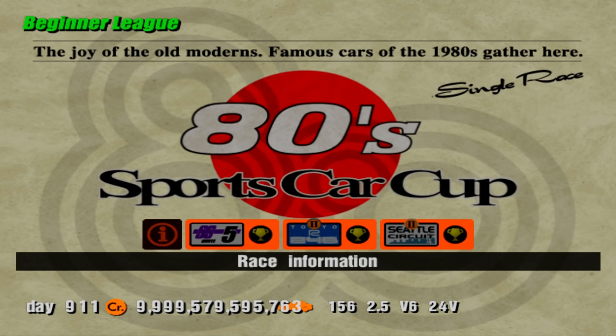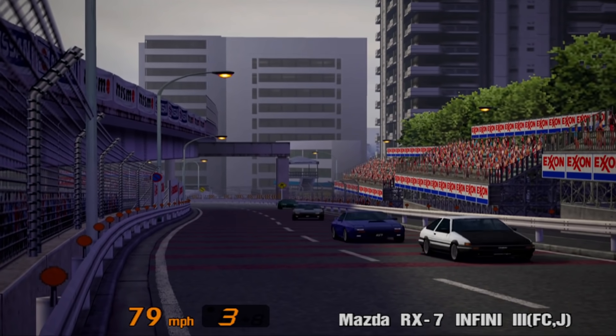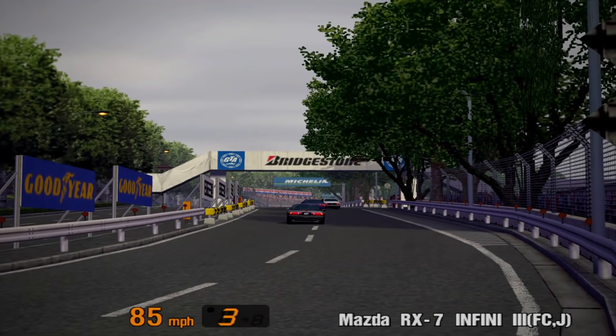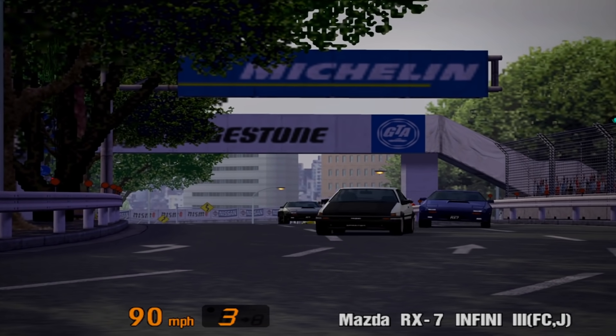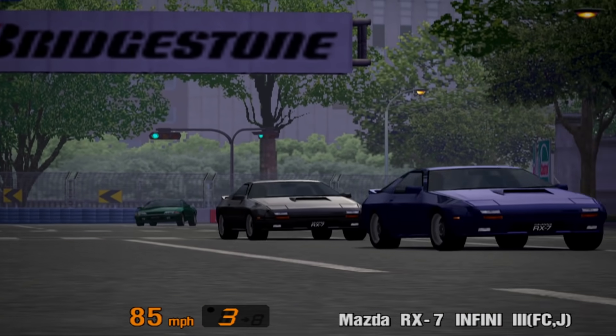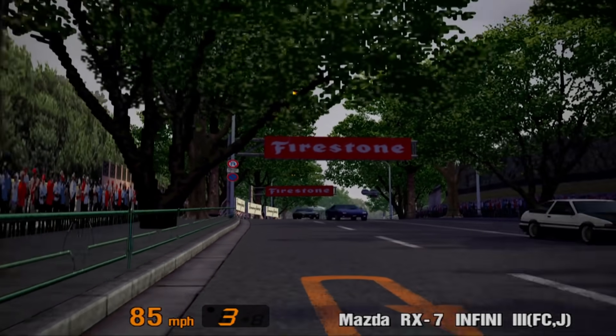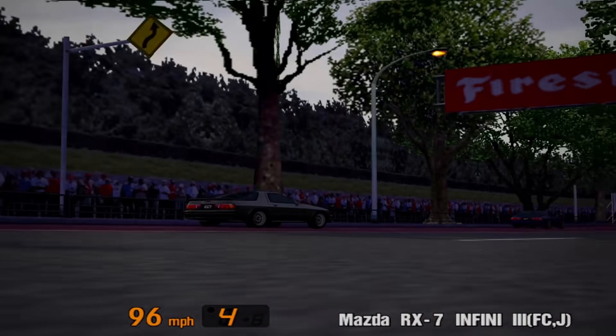The 80s sports car cup is the first championship that actually requires you to have your B licence. And as the name suggests, it features cars from the 1980s. You'll be racing at Special Stage Route 5, Tokyo Route 246 Reverse and Seattle Circuit Reverse. The prize car is, fittingly, a car from the 80s — the Mazda RX-7 Infini 3. The colour awarded is Shadow Silver Mica, which isn't unique, but you do get a little bit of an additional horsepower boost — 209bhp for the prize car and 202 when bought from the dealership.